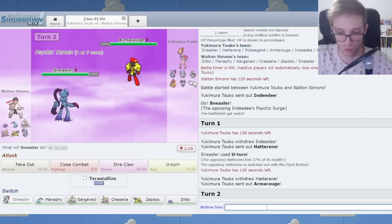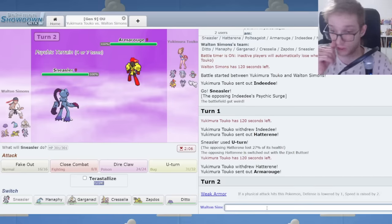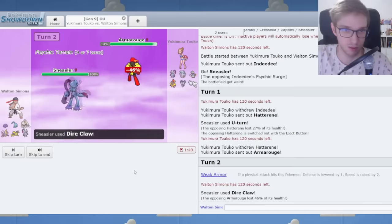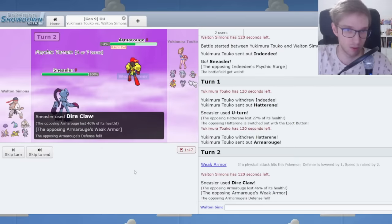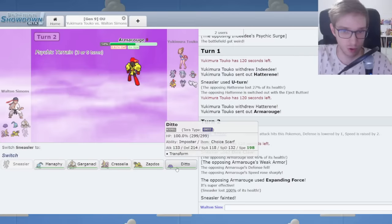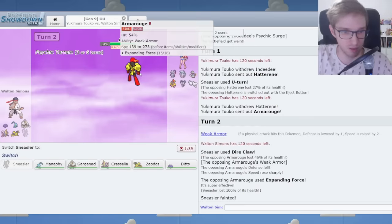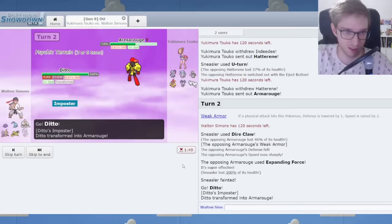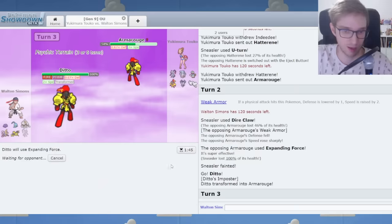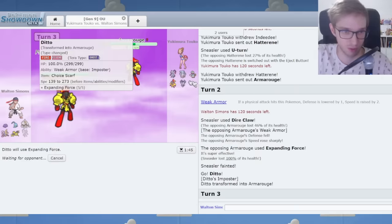What if I U-turn, activate Weak Armor, go to Ditto, copy the speed boost, and then defeat you? Does Weak Armor lower Special Defense as well, or only physical defense? Only physical defense. I'll just Dire Claw this. We'll activate Weak Armor here. Expanding Force — I feel like Expanding Force will KO this. That's a lot of damage. I think Expanding Force is gonna do the trick right here.